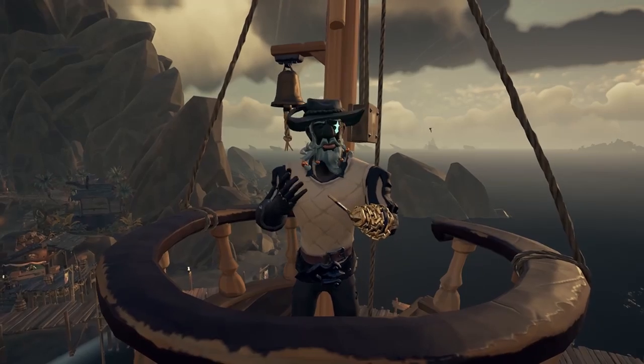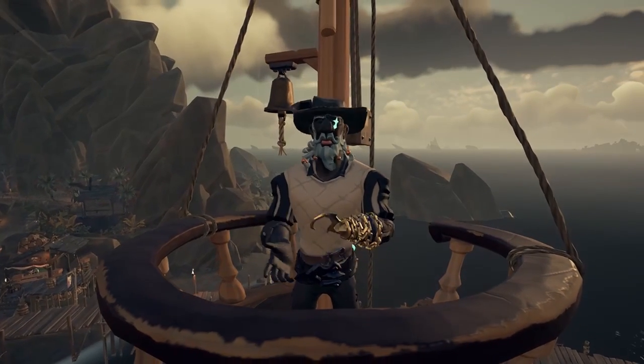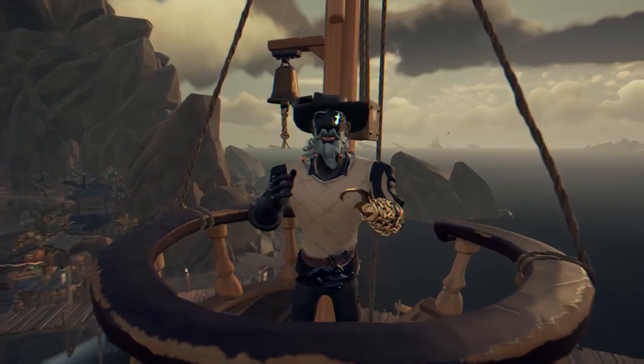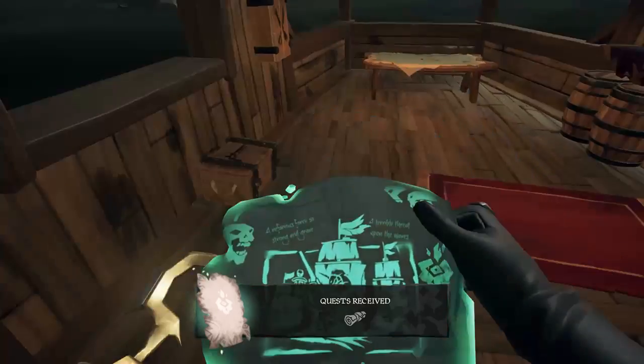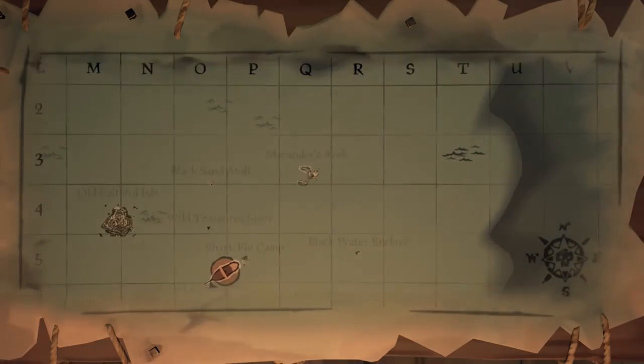Before we get into actually defeating the Ghost Ships, let's go over how you can find them. Unlike some things, you can't just find them roaming around the map — you have to buy the Voyage from the Order of Souls. It will then tell you where the Ghost Ships will be haunting, and once you start heading in that direction and get close enough, they will start rendering in.